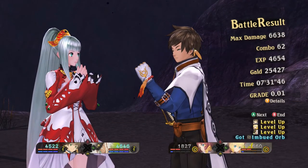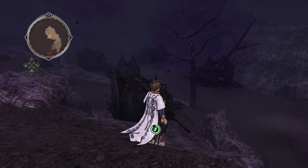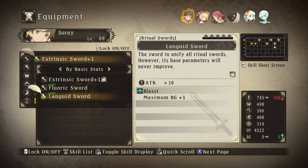Wow, that was rough. I got through it, but I had to keep calling down the Beast Thunder move, which is actually really good at canceling out him trying to do a super move on me. Or if he had this really big area of effect move, that was kind of annoying. 'Sword to unify all ritual swords. However, its base parameters will never improve.' So I would take a huge damage hit from that — is there really a reason to use that?